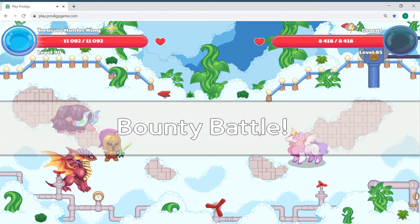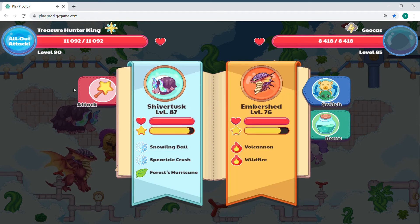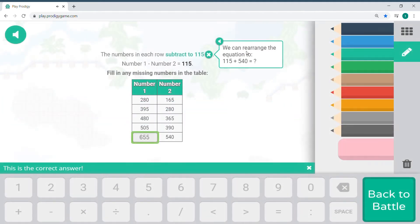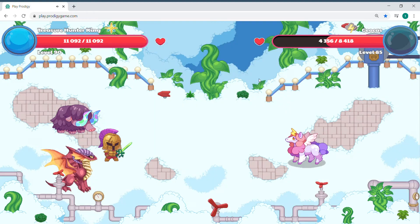So guys, I'm battling a Mustang right here. If you want it to be named a Mustang, then you're going to have to do it the hard way, because in the battle it's called Geocuss or something like that. So I'm going to try to rescue the pet. Okay, I don't like my math — it's really hard. I've done one hit so far. Guys, this is a really cool pet.